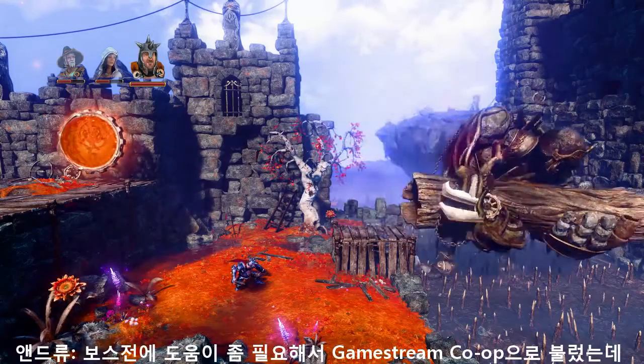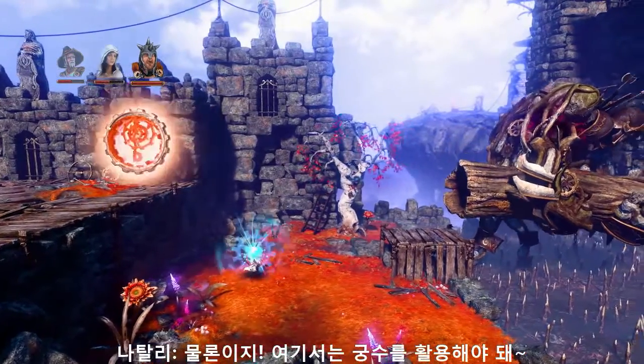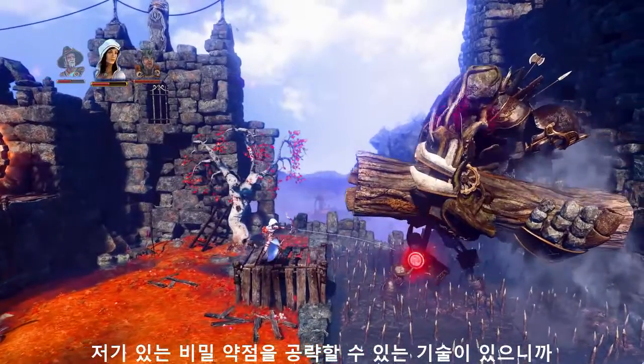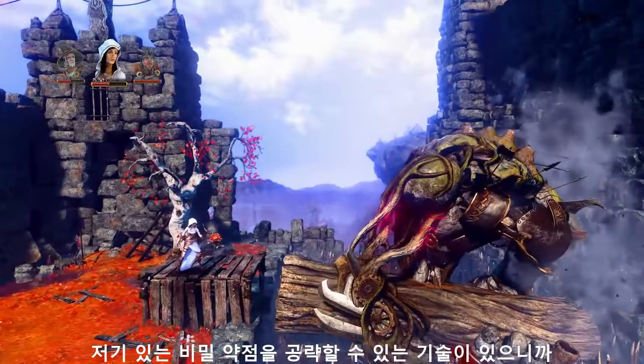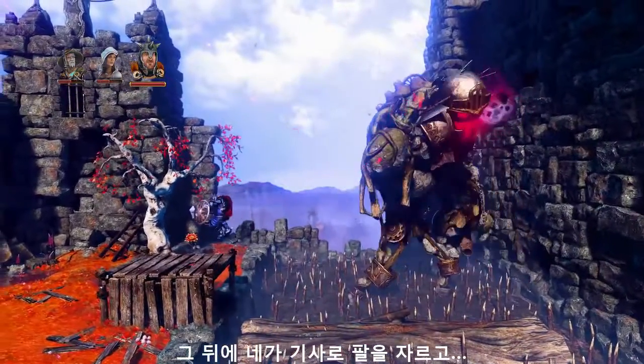Hey Nat! I brought you into my session using GameStream Co-op because I need your help with this boss fight — I know you're a Trine 3 pro so I am desperate. On this part you definitely need to use the archer. She has the skills to get that secret little weak spot right there. Then you get this knight guy and you chop his arm off.